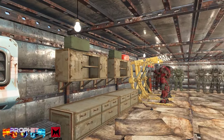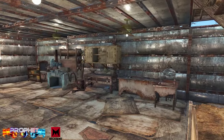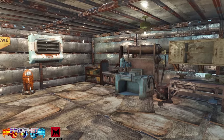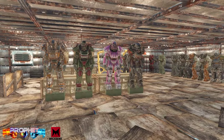The second floor is dedicated to my power armor and workshops. Here I can tend to my armor, food, chems, and weapons. I'm gonna be spending a lot of time up here and I really wanted to get that workshop feel.